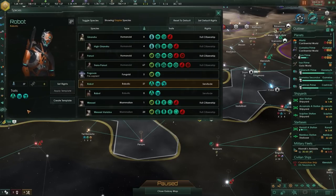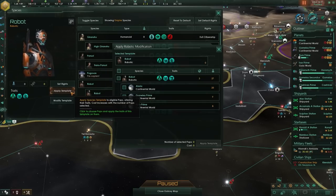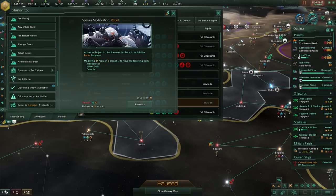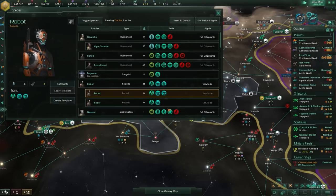Your species can also be augmented after researching robomodding or gene modding technologies. Opening the species panel and clicking 'create template' brings up a window where you can add or remove traits to perfect your species mid-game. Templates can be applied to your entire empire or selectively by planet, enabling you to further specialize planets and maximize research and technology production. Don't forget that to complete gene or robomodding you have to head to the situation log and begin the special project there, or the process will be canceled. Also check the species panel after every successful project, as old-template pops may need a second project to clear up.